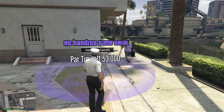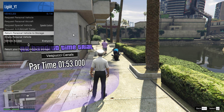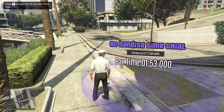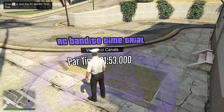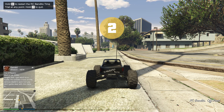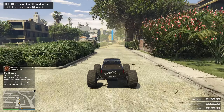What you want to do first — because it could interfere — is return your personal vehicle back to storage, so it's not blocking the route. The great thing is all you have to do is hover over the RC Bandito time trial and you can start it up from there without needing anything. This one is a little different — instead of just going from one place to another, you're going to have to complete a series of checkpoints in order to complete the time trial.